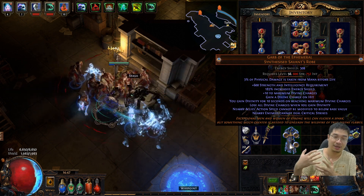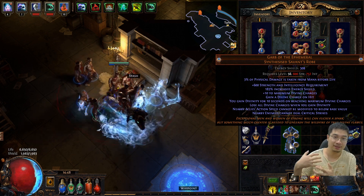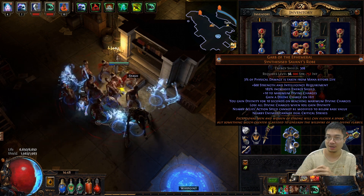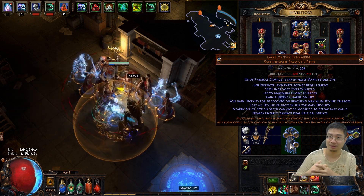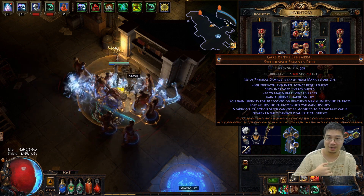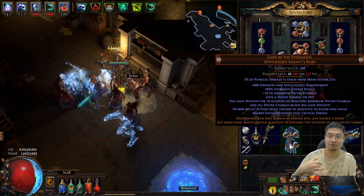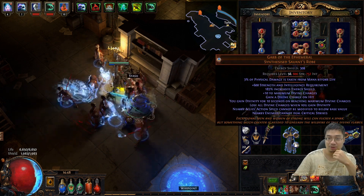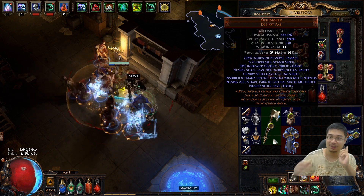This chest is mainly a support piece. Optionally you can get a rare armor that gives about nine or ten percent maximum life converted to energy shield — that can also work. But I wanted myself to survive as well, not just the guardian, so I went with the nearby allies can't have reduced action speed and nearby enemies can't deal critical damage. A rare chest with energy shield and maximum life is optional.